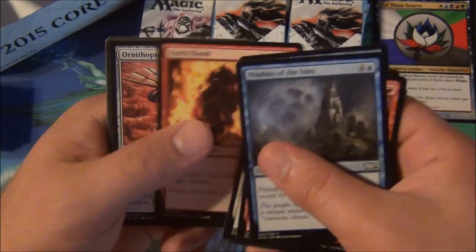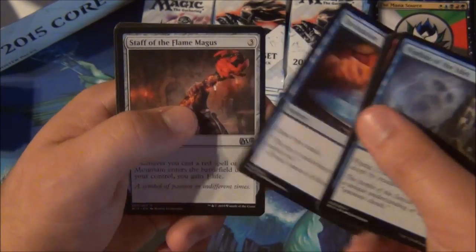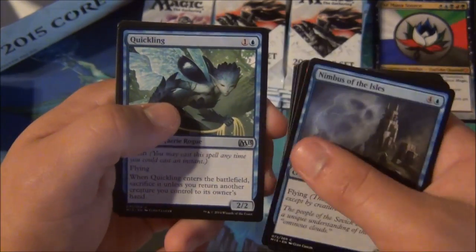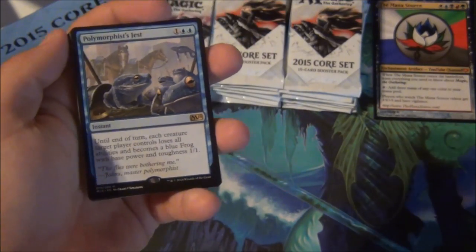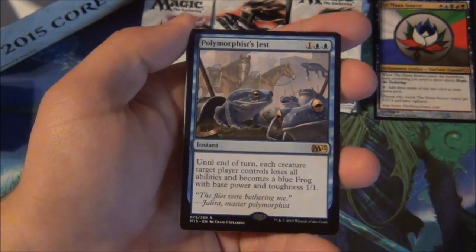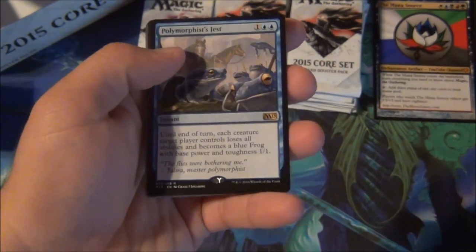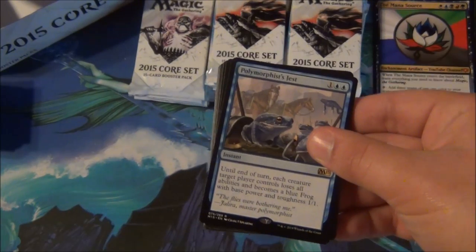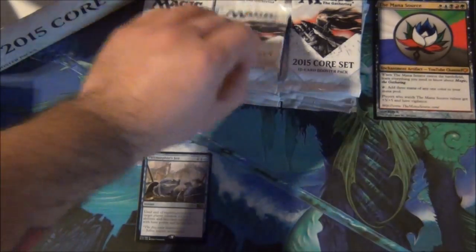Crust is great, Nimbus is great, Ornithopter makes me smile. We've got Step the Flame Magus, Paragon of Open Graves, Quickling — nice, another Quickling — and a Polymorphous Jest is our first rare. It's a great way to start. Three mana until end of turn, everything becomes frogs. It's like mass ribbit, which makes me really happy since Turn the Frog is hilarious. That's a good way to start.